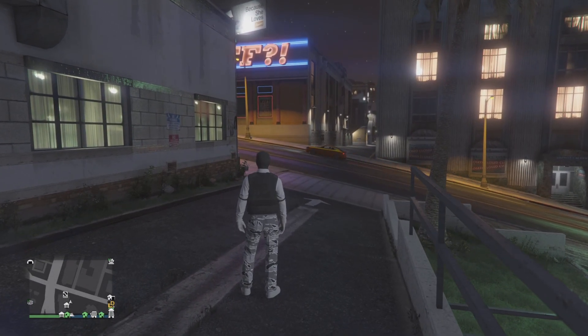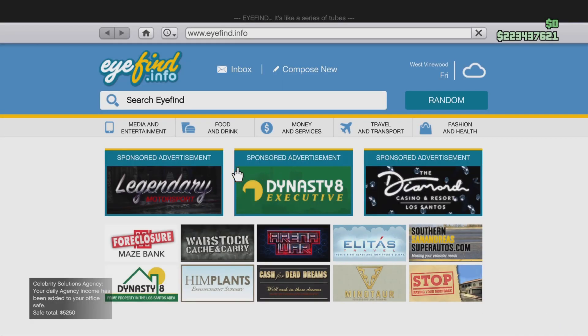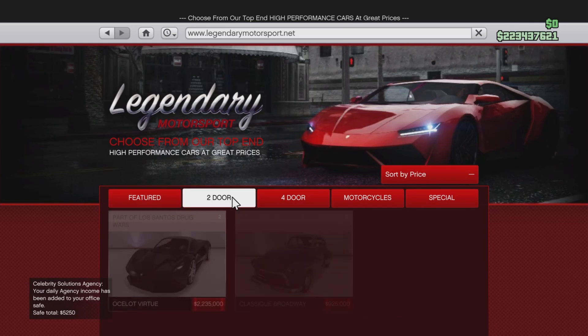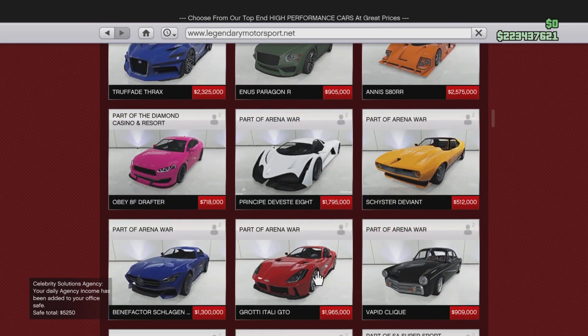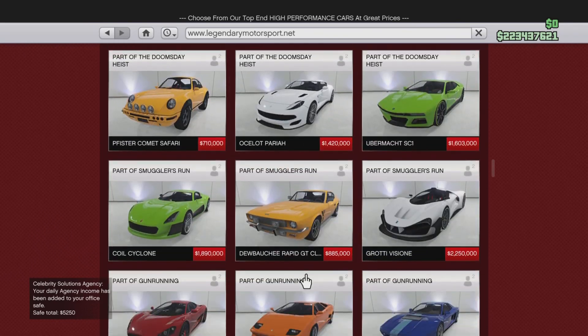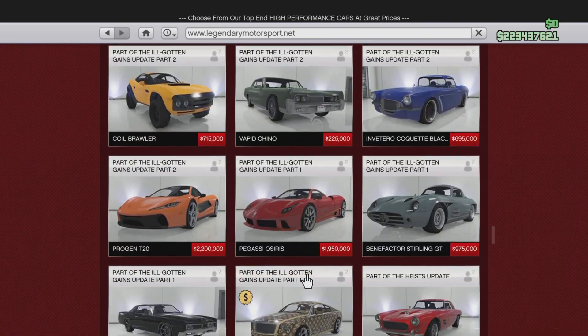There's a car on Legendary Motorsports I'm gonna be customizing. You guys can follow the steps on customizing the car if y'all want. First, what you want to do is go to the internet, go to Legendary Motorsports, go to two-door, and scroll all the way down. The car name is Adder — it's a two-seater car.